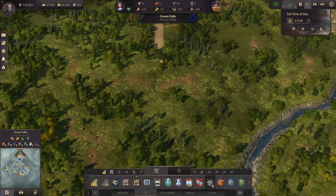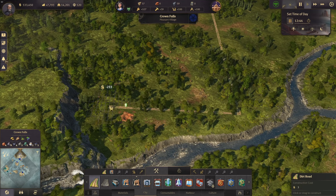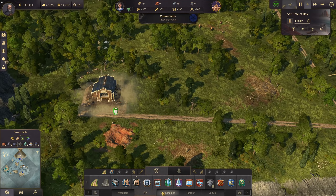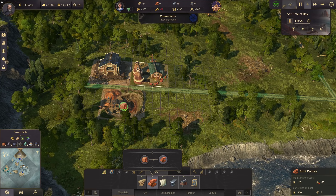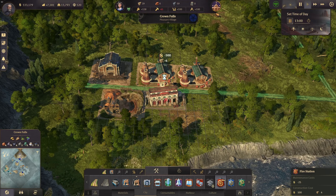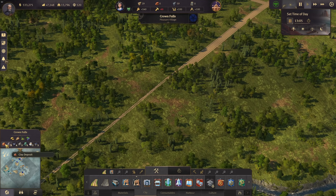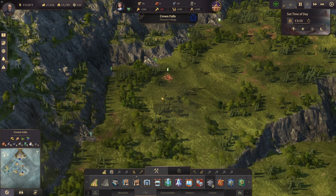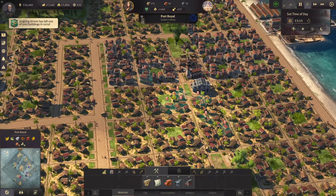Let's get the second brick production down here with a main road connection. We need so many bricks, so let's have the next production unit coming up, and of course a fire station close to it. Worker workforce is a bit low now but no problem. Up here we have limestone, coal, and iron - this is going to be a very productive area.